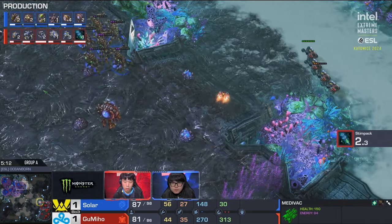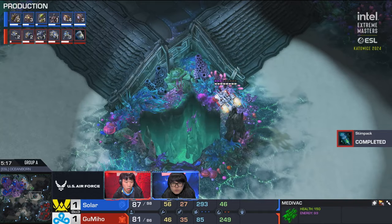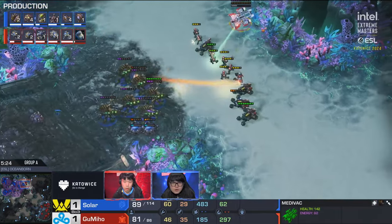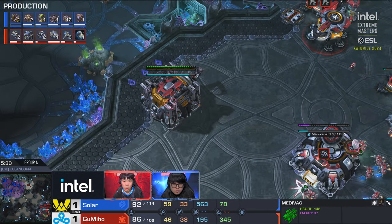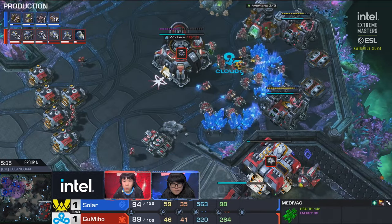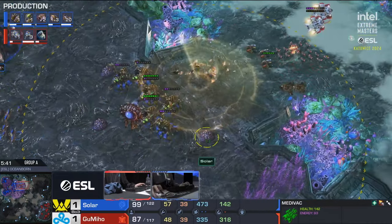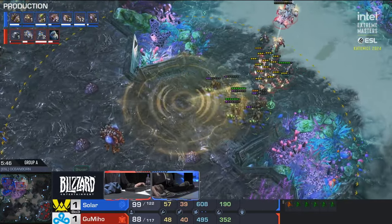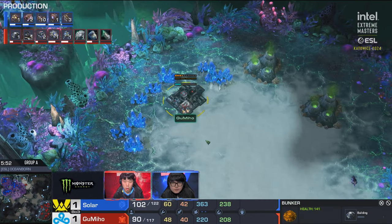He's trying to group his units up for a moment — maybe a hellion drop rotating into the main, draining transfusers to soften those queens up for the future. Third command center finishing in the main base — this is certainly not the super-quick triple CC play. Dealing some economical damage was almost a necessity. I don't think Solar is hating this early game all too much. Movement right there — no queens on attack command, wandering forward... what's that? A bunker!